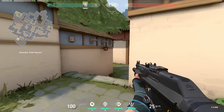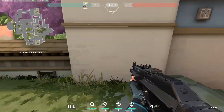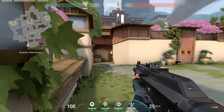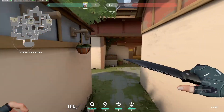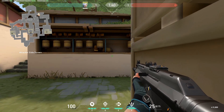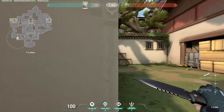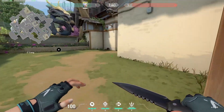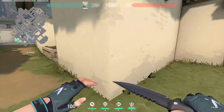Now from the attacker side spawn, this is a very interesting angle because it prevents the defenders from pushing up from C. And if you hold more like this, you can sort of watch both angles and prevent them from pushing up from all the way to mid as well. You could also do something more aggressive for C, such as this angle or even this angle. All of those angles will be able to prevent the defenders from pushing up in C and trying to flank your team.